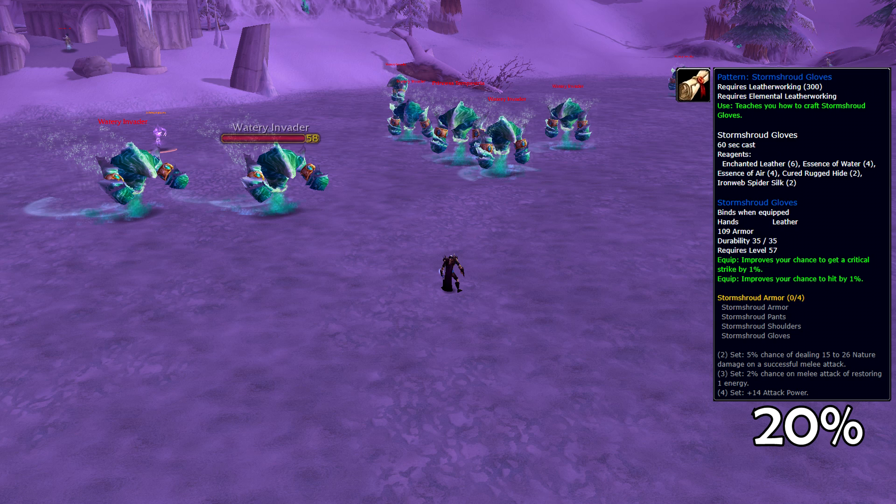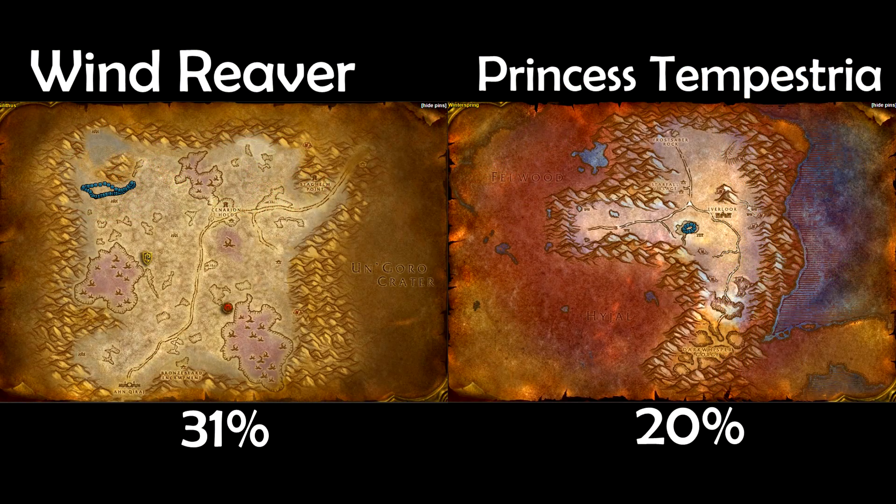The Storm Shroud Gloves recipe drops off of two different mobs: the Wind Reaver and Princess Tempestria. These guys spawn once a day, or every two to three days, in line with elemental invasions that take place on Azeroth. They'll yell and emote in the zone to let you know when they've arrived. These guys bring the fight with them and have adds, so unless you're an elite player, you're going to want to bring some friends. The Wind Reaver can be found in Northwest Silithus dropping the recipe at a 31% rate. Princess Tempestria is found in Central Winterspring, just west of Everlook, dropping the recipe at 20%.